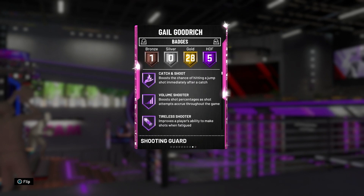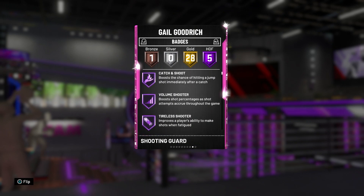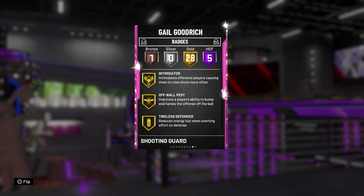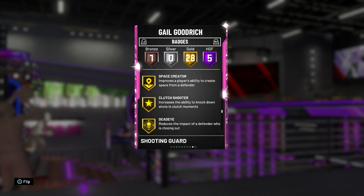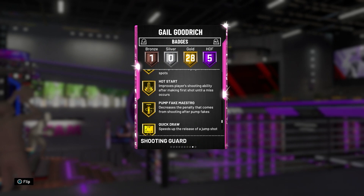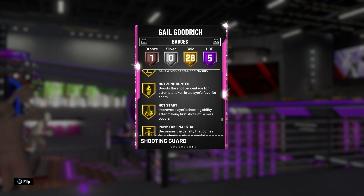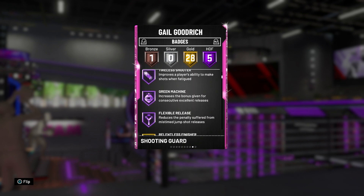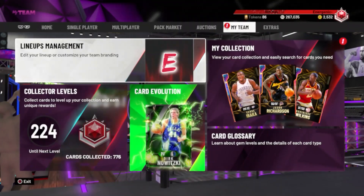He's got five Hall of Fame badges, 28 Gold, and a Bronze badge. Hall of Fame: Catch and Shoot, Volume Shooter, Tireless Shooter, Green Machine, and Flexible Release — all shooting badges, so he's definitely a lights-out shooter. Gold badges include Relentless Finisher, Corner Specialist, Pick Dodger, Clamps, Interceptor, Intimidator, Consistent Finisher, Contact Finisher, Giant Slayer, Space Creator, Clutch Shooter, Dead Eye, Hot Zone Hunter, Quick Draw, Difficult Shots, and more. The only thing missing is Range Extender — that would make this card a lot better because his release is just money, literally my favorite in the game.